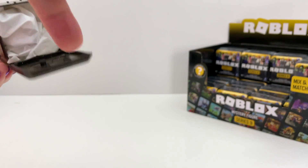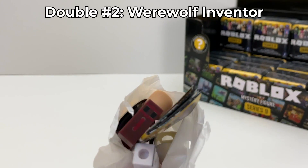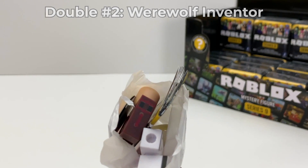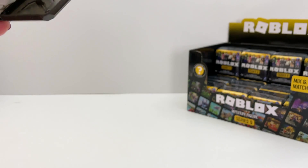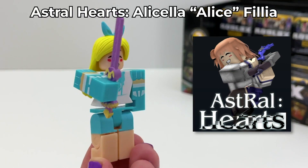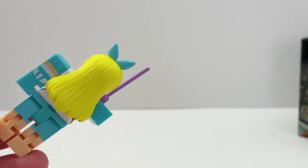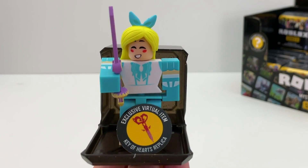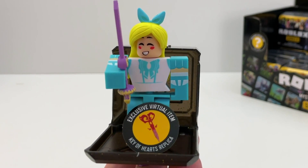Box number six — another werewolf figure, it's a double. Box number seven: we got Alice from Astral Hearts. Cute hair. The code is the Key of Hearts replica. I wonder how this looks on — I like this code.